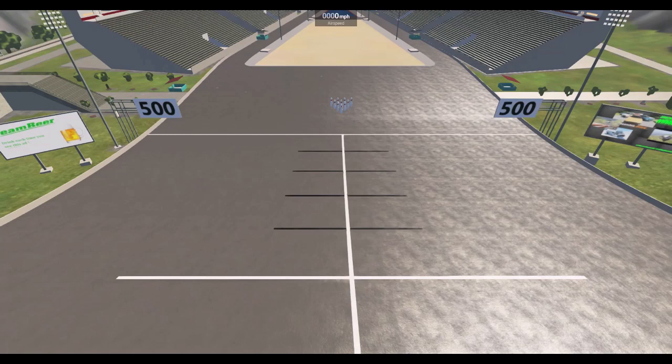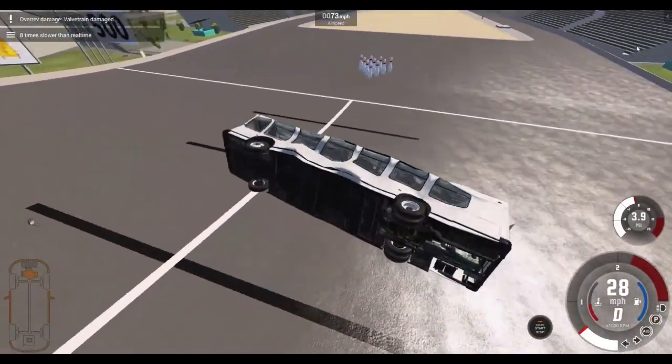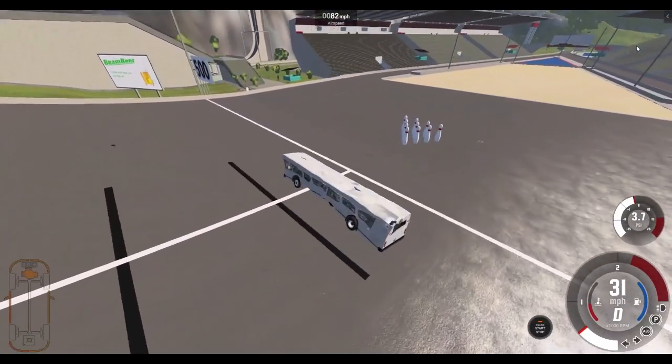Since starting further away makes it more difficult to hit the pins, you could even come up with some kind of multiplier based upon how far up the hill you start your roll. Using a bus might be kind of cheating because it's just too easy to get a strike.